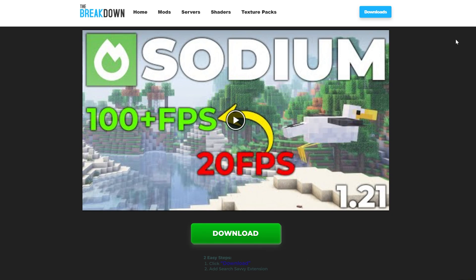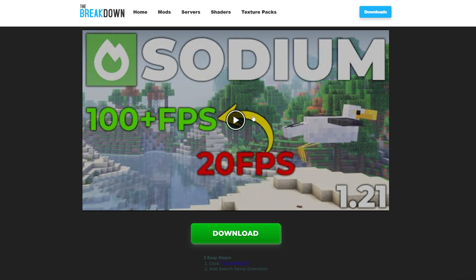Sodium. You want to install it because you want to go from like 20 FPS to over 100, and that's possible using the Sodium mod. It's basically a performance mod for Minecraft that really optimizes things and takes things to the next level.